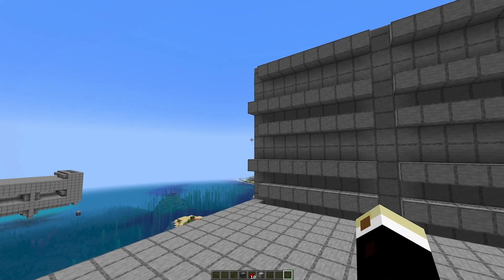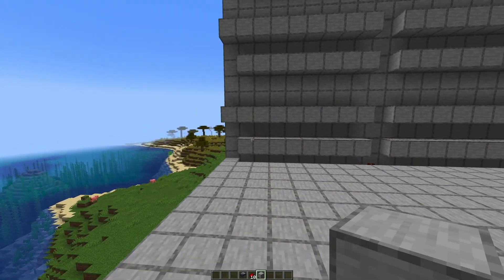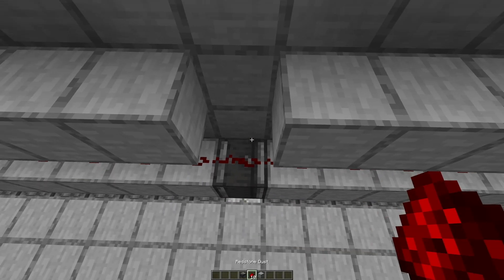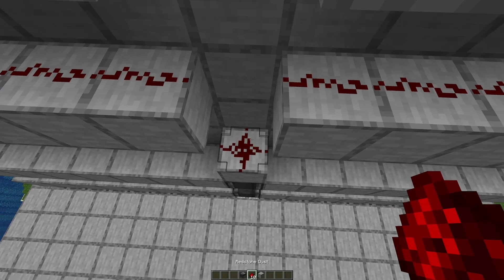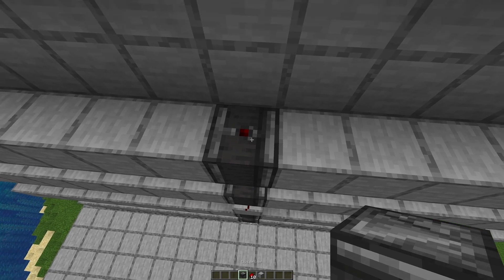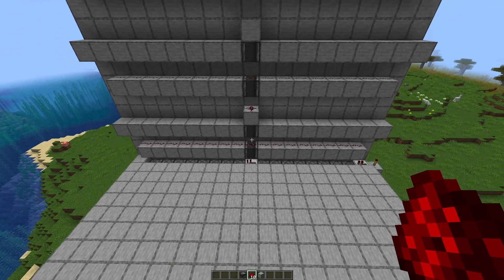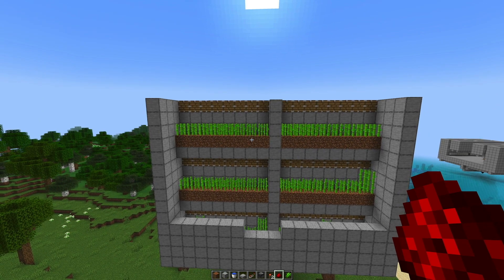The long ones are holding the water and the short ones are the pistons. I put redstone on the pistons. The way we make them fire is from a central point — we place an observer, connect it with redstone, and place another observer looking at that. We place a block on top and redstone, then another observer, connect it, place a block, redstone, and an observer. This should fire all the pistons on all levels.